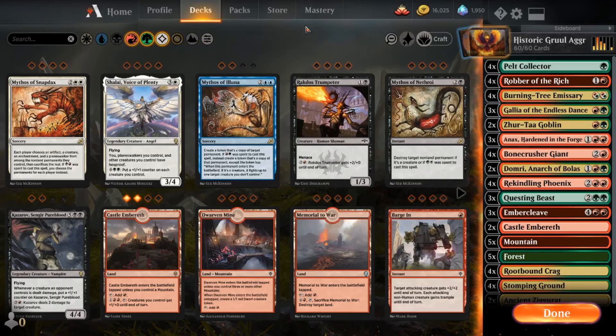Hello everyone, this is Will with Hook and Push Gaming, and today we have a Gruul Aggro deck in Historic, as promised from my last video. I said if I got it to a good place, and I did. I've been futzing with this deck for quite a while now. This variant finally got me from Diamond 3 to Diamond 2, so I figured this is a good place for it to be. So we will go over the deck now.